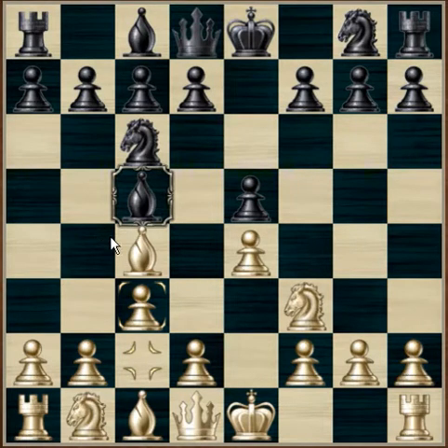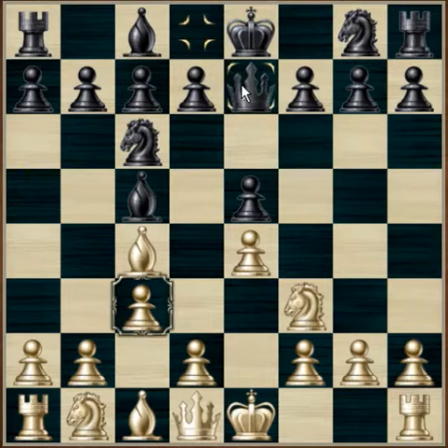Black plays queen to e7. Should white decide to play d4, e5 takes d4, c takes d4, queen takes e4 and check. White at this point decides to castle.